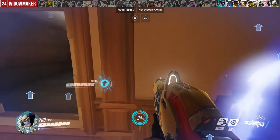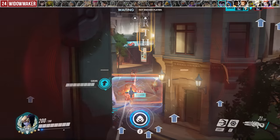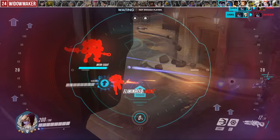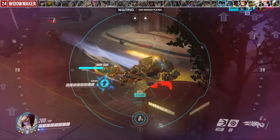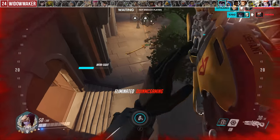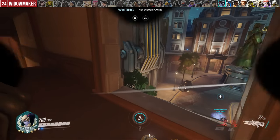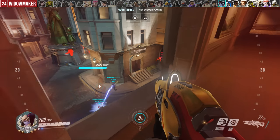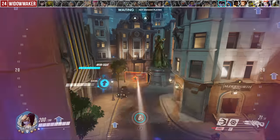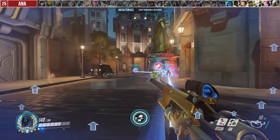For Widowmaker, the biggest mistake is the timing of infrasight. Activating your ultimate immediately upon getting it to extend your kills on the kill feed after getting two picks may look cool for the play of the game, but it's essentially a wasted cooldown. If you've already picked two off you probably already won the fight. Use your ult when you're unsure where the enemy is approaching from and to detect cheeky flankers — it's a very powerful tool for your team if you don't use it selfishly.